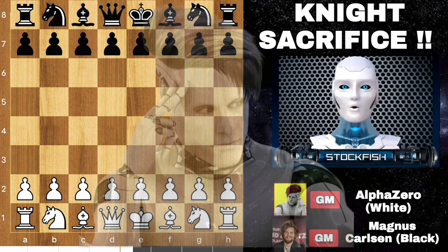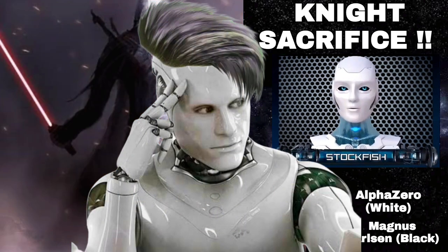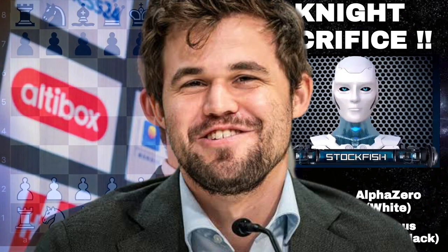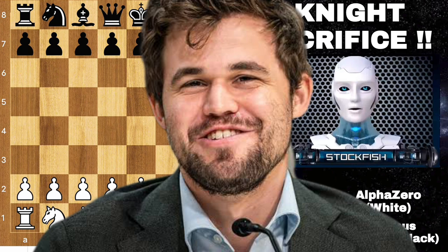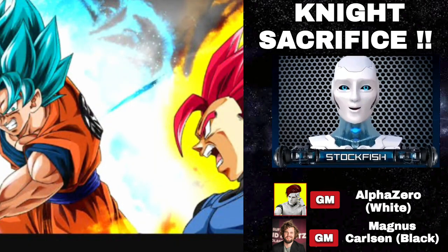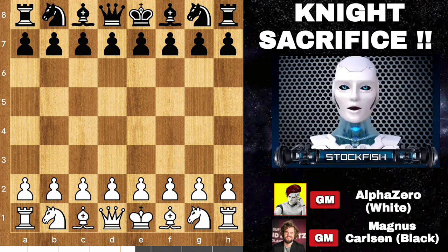Chess friends, do you know AlphaZero with black pieces is better than with white pieces? That's why I give him white pieces to play against Magnus Carlsen. Magnus and his favorite engine AlphaZero played an absolutely legendary game — an ocean of brilliant moves. AlphaZero sacrificed a knight at the beginning of the round and the game was very interesting. Let's go.